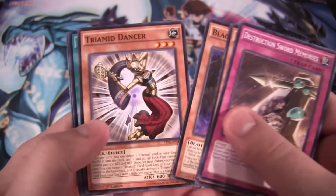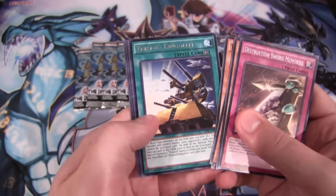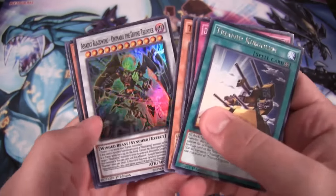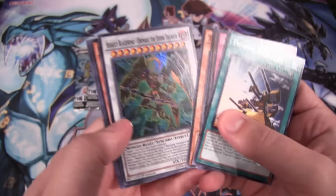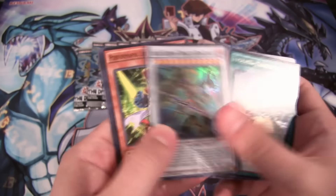Black Dragon Ninja. We have Tri-Mid King Golem on the Field Spells. And then here is the new Super Rare Blackwing Synchro — Assault Blackwing Onimaru the Divine Thunder.